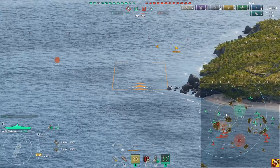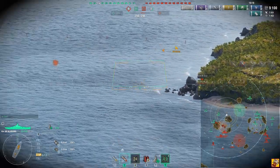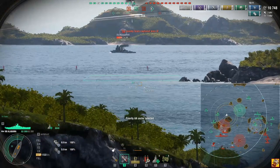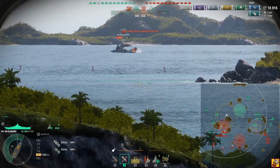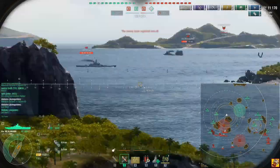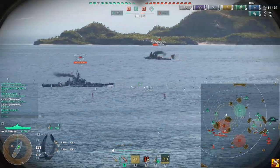We only got an area hit on the last one — splash damage, not a direct bomb hit — so that set him to flood. The second one didn't hit, so it seems like the enemy sub is either retreating out of here or moving up. I'm not sure which.